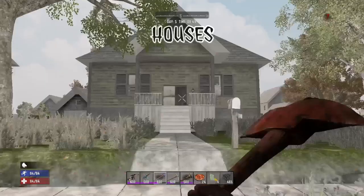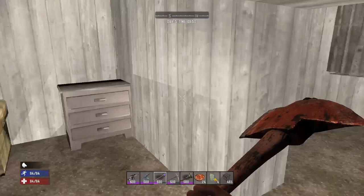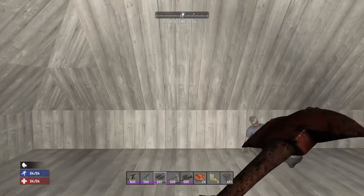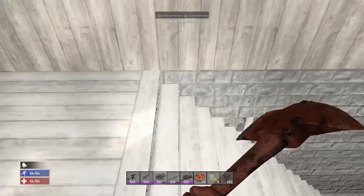Houses are always great to raid early game. There's always a couple of dressers for clothes, sinks for wrenches, and most houses have a chance at spawning either with a gun safe in the basement or in the roof, so make sure to check these early game. You can also pull apart all the lights and TVs, break down the curtains, couches, and blinds for some extra resources.